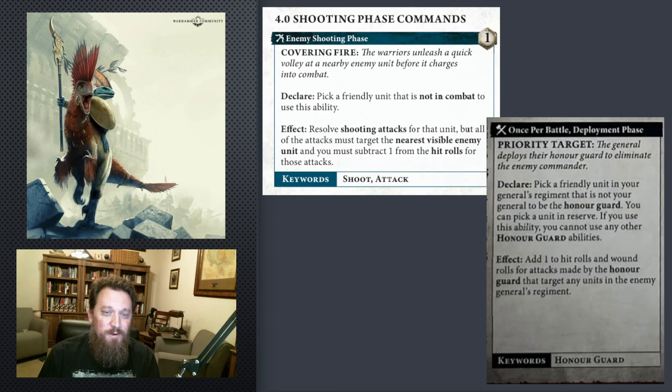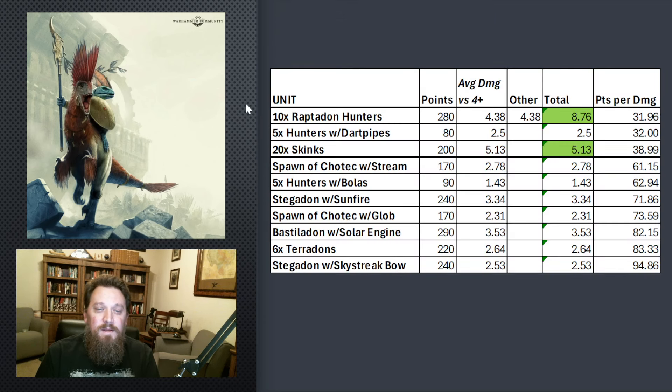Those two buffs we talked about at first are really the best things we have for shooting. So Skinks are doing okay. A lot of the stuff that you would expect to see up here pretty high, like the Bastildon with Solar Engine, it's just not doing very good. Just doesn't have enough damage output. Six Teradons, I was hoping that would look better, but nope. A Stegadon with Skystreak Bow is actually our worst efficient per points for shooting. That's just sad. So this chart was kind of depressing to see.